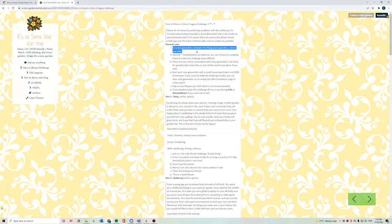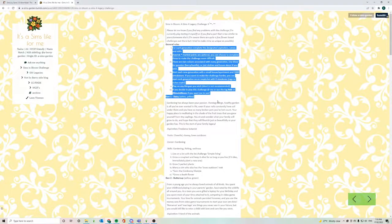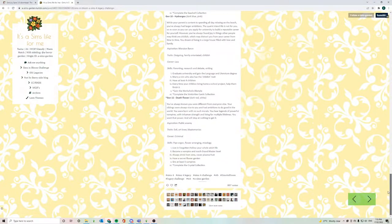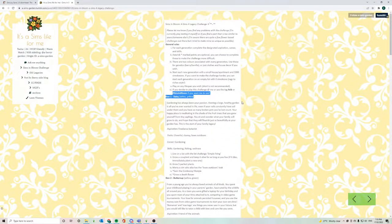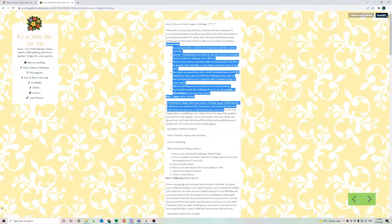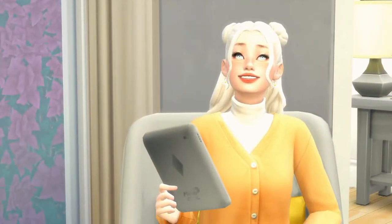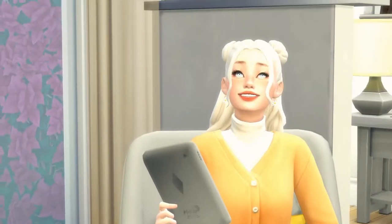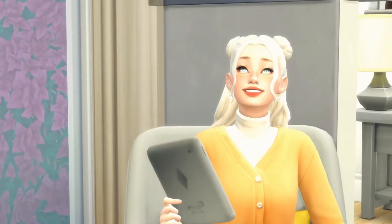It kind of reminds me of the Not So Berry Challenge, which I have half completed before, in such ways that you sort of have to complete different rules for each generation. I think it's a 10 or 11 generation challenge, each generation inspired by a flower. This is my sim that I'll be starting the challenge with — her name is Daisy, and she is obviously inspired by the flower daisy.